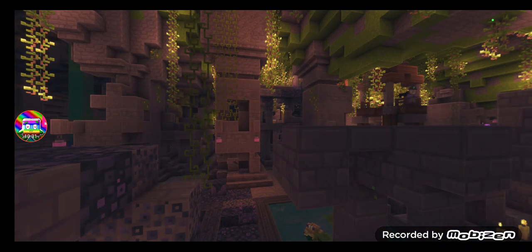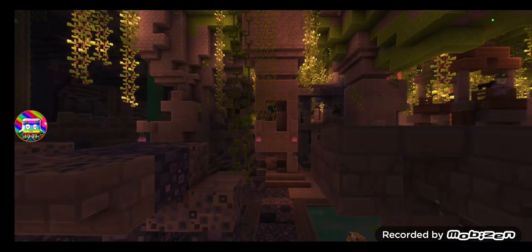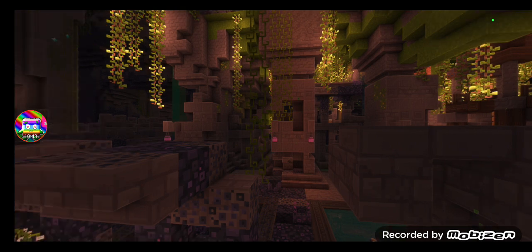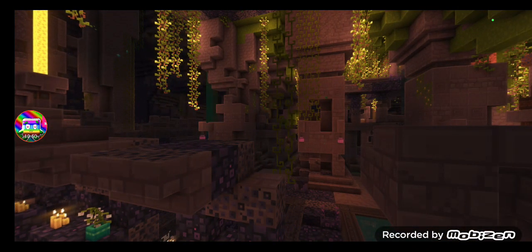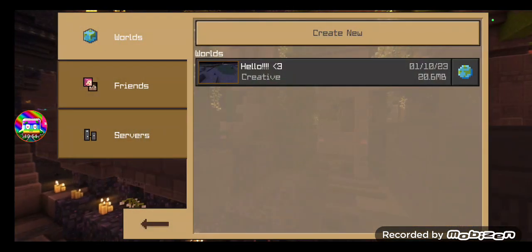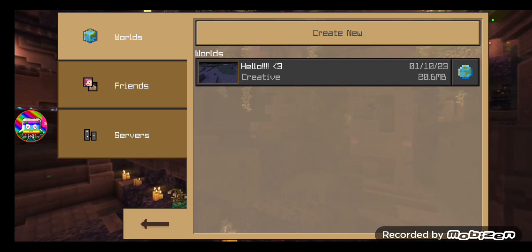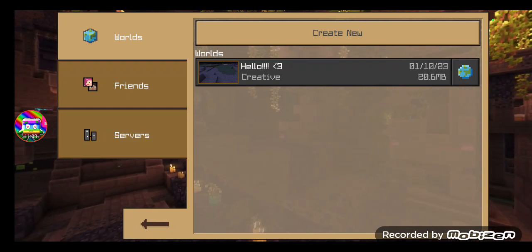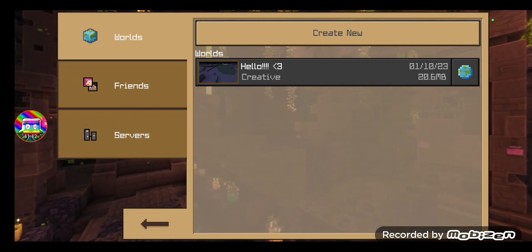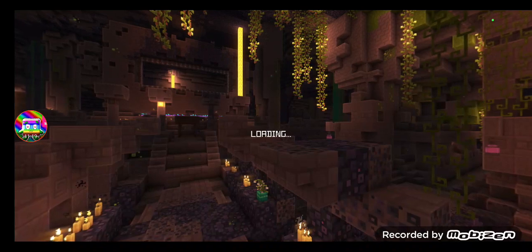That was it for today's video on how to get the forbidden block, which was the unknown forbidden block in Minecraft. If you have any ideas of how to get tile.underwatertorch.name - which is basically the education edition item - if you turn off education edition, it will be the hidden item. Thanks for watching, I hope you enjoyed the video. Bye.